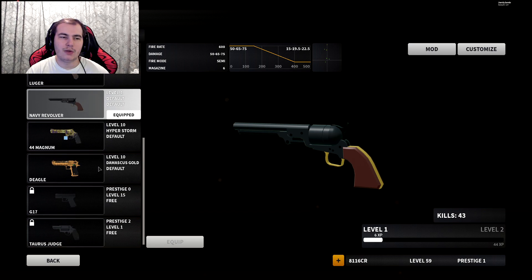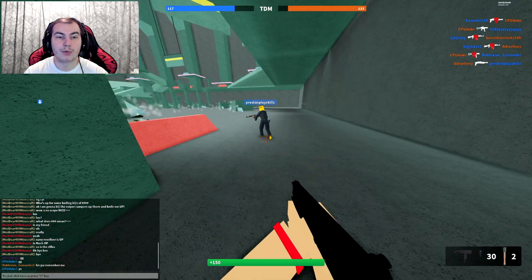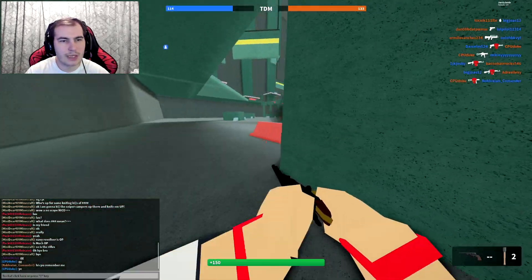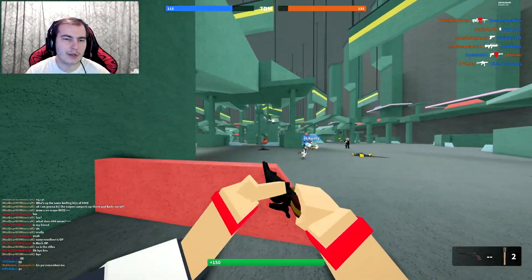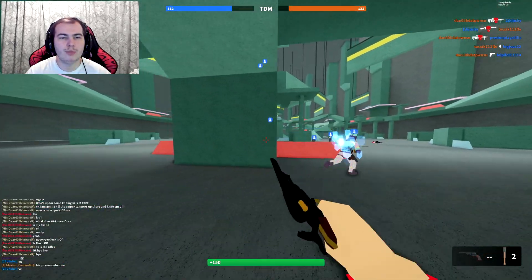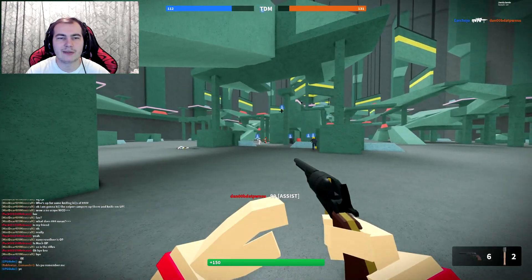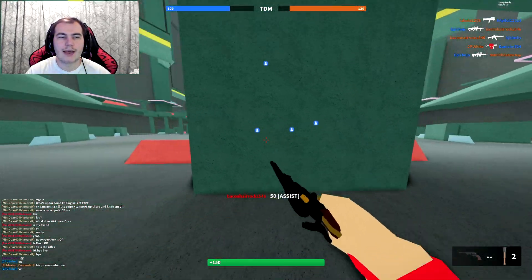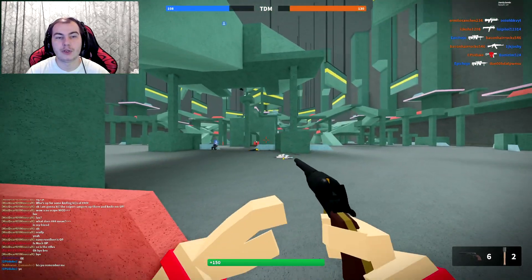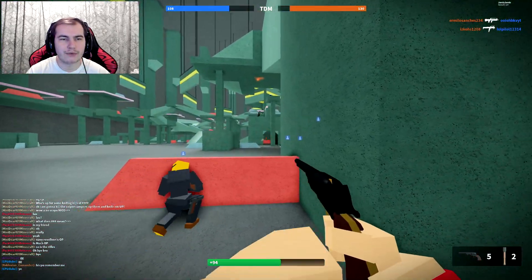These two guns don't really count as secondaries - they count as primaries basically, because they're so strong. The Navy Revolver is too weak as a revolver to compete with those, so I wouldn't really recommend running around with it. It is very fun though. The damage output is definitely not where it needs to be compared to the other revolvers. I definitely feel like it should be a little bit buffed - maybe not too buffed, but a little damage buff would be nice, like being able to one-shot headshot and then body shot. So if you hit someone with a headshot and a body shot, that should be enough to kill at most ranges.